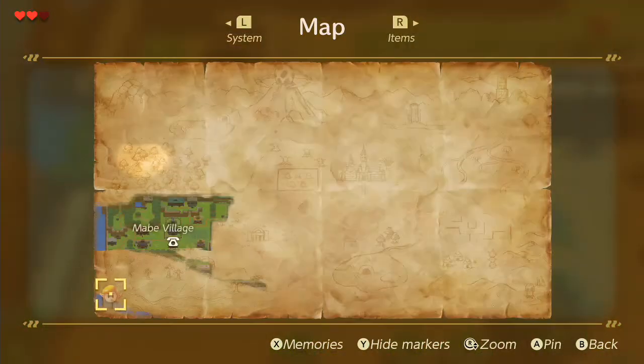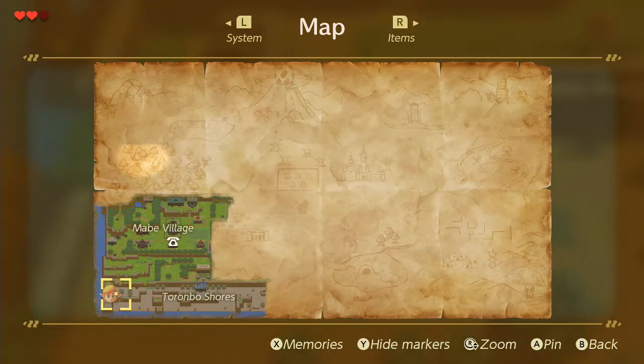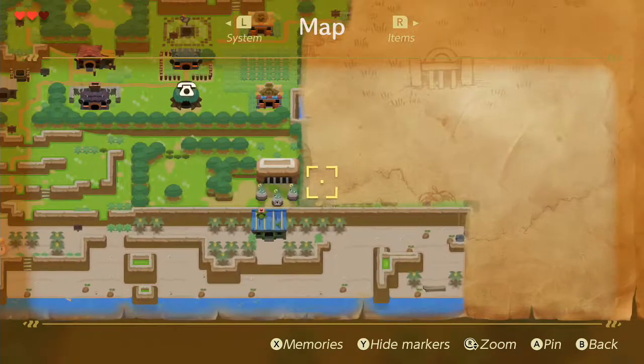Hey Linkers, so today I'm going to talk about the map. To access the map you just press the minus button. You can also access the map by pressing the plus button and then the L button. But just pressing the minus button takes you right to the map.